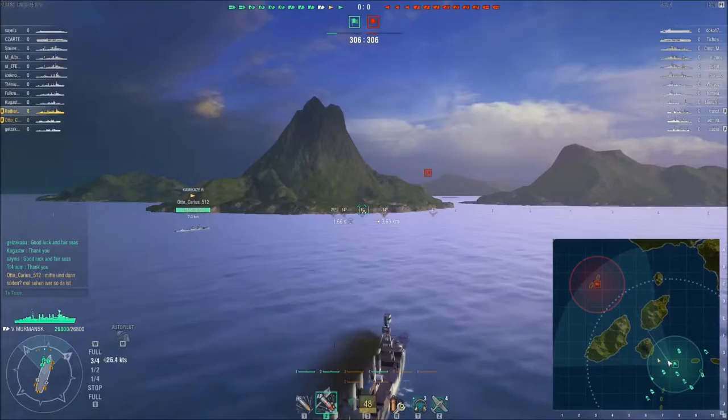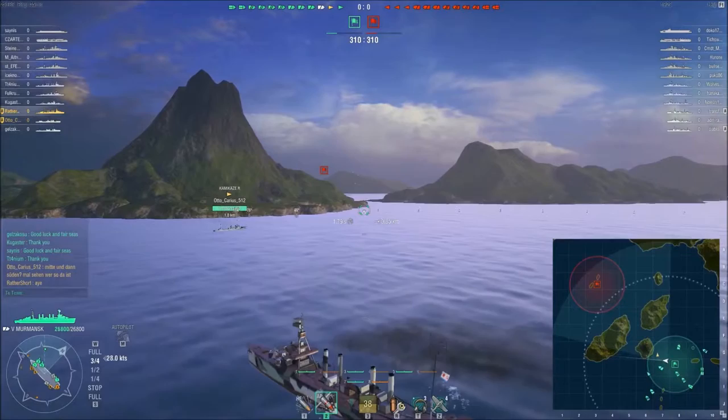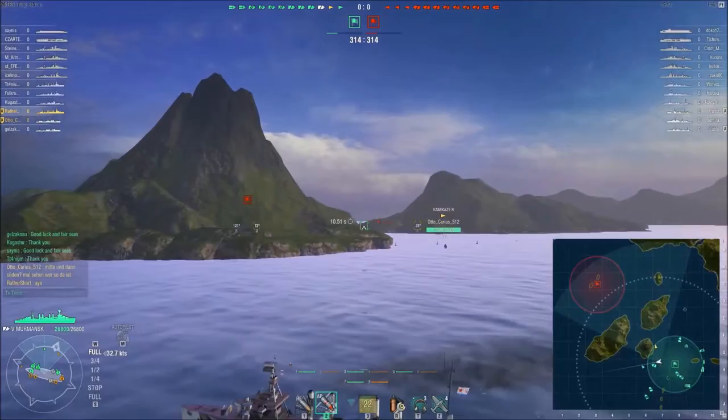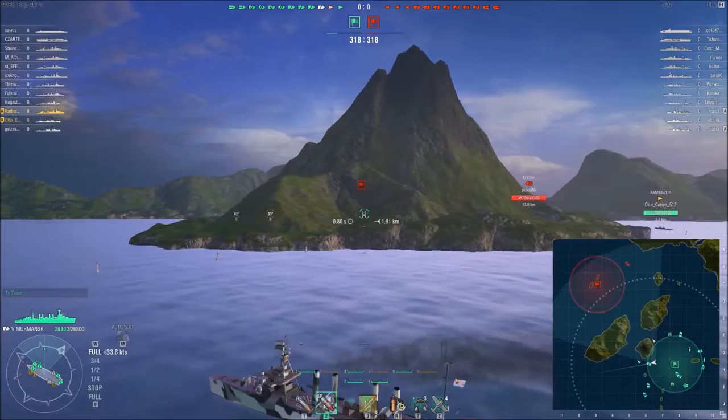I am playing here on Solomon Islands and being platooned with Otto. He is going to scout the middle while I'll try to support him. The Murmansk actually comes with the camouflage already, which combines both of the in-game camos, so you get minus 3 detection and minus 4 accuracy for enemies shooting at you, and you also get the plus 30% XP gain per battle.